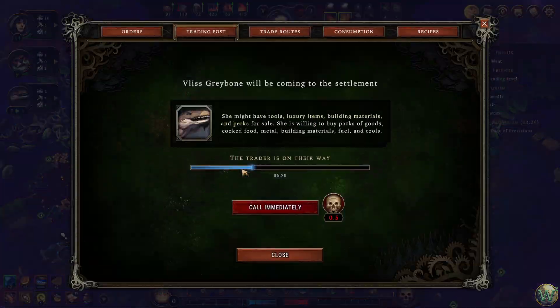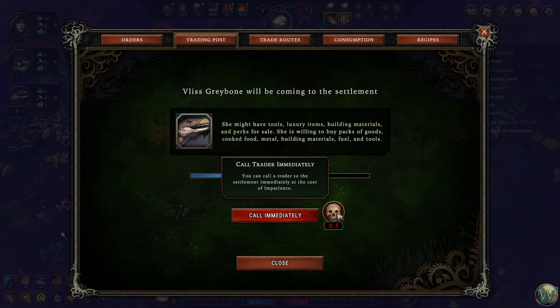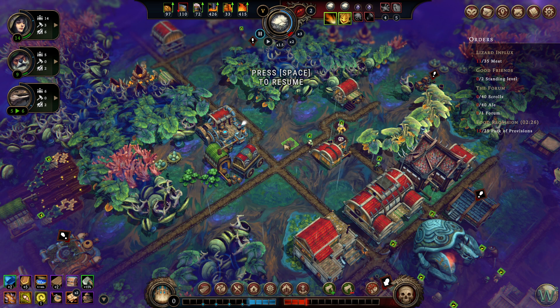And the fourth way is via traitors. You can summon a traitor immediately for the penalty of one half of an impatience point. And you can also attack the traitor, which keeps traitors from coming to that settlement again. And I believe it also causes impatience. I've never actually done it, so I'm not sure, but I believe it does cause impatience as well.